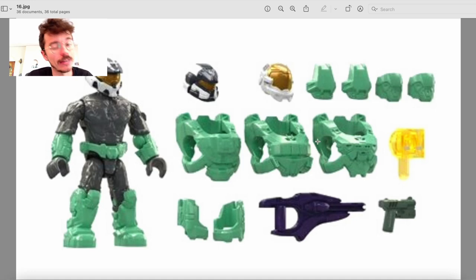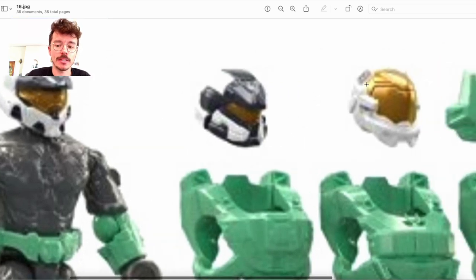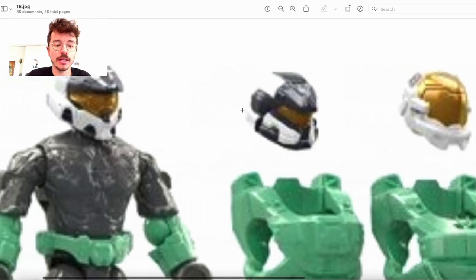I know it's definitely not for everyone. There's a bit of a divide in the Mega Constructs community as to whether people like goofy colors or not. I personally do because there are so many releases — just give me some goof occasionally. And this is an armor coating from Halo Infinite, so it does make sense. So we got three helmets here: the Mark VII, the Anubis, and the Hermes.